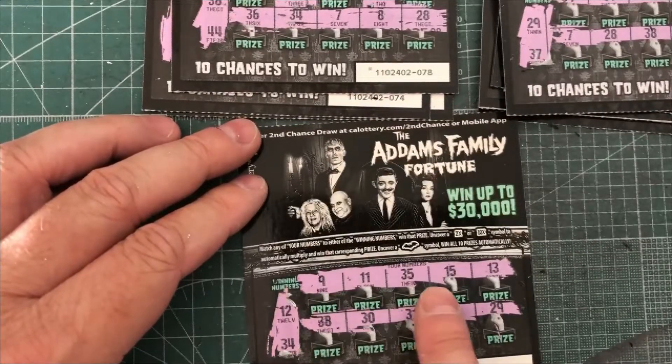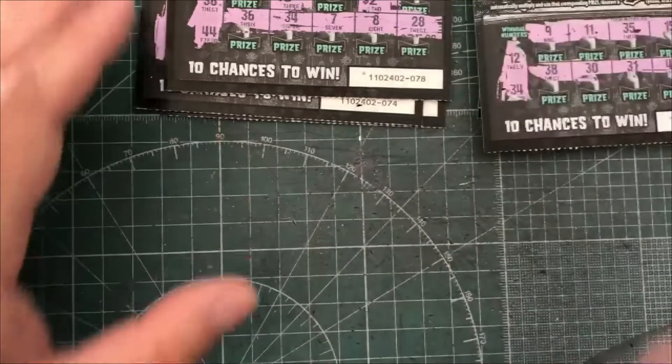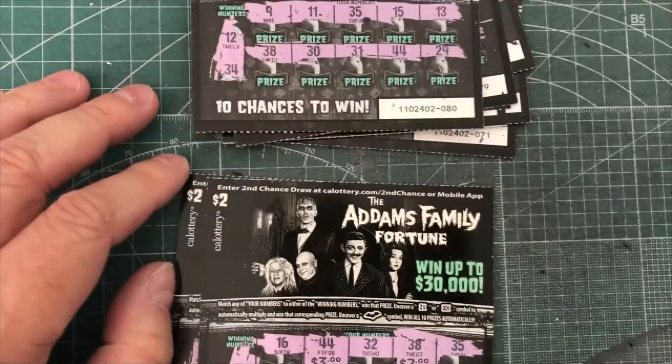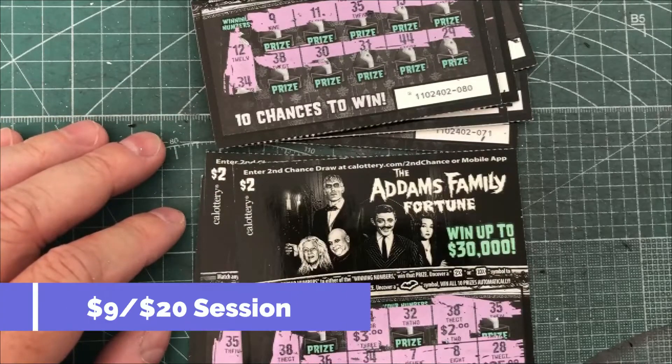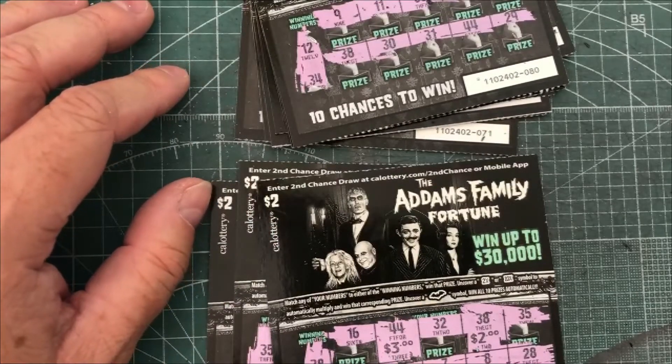12 and 34 — no 34, no 12, nothing. So the final verdict on Adam's Family Fortune is I didn't do too good. I got $9 out of a $20 session — at least got a little bit back. Hope everybody has a great Halloween, take care and talk to you later. Bye.